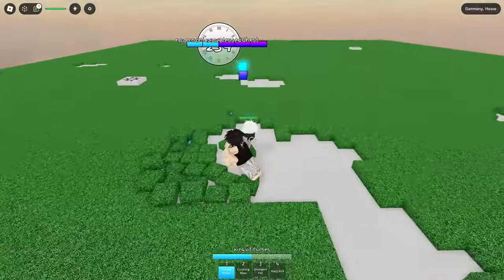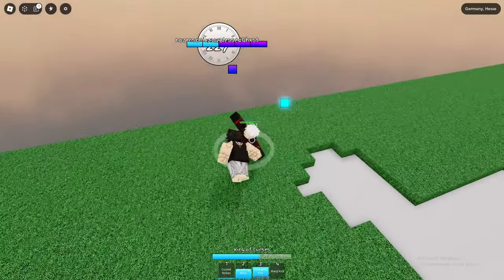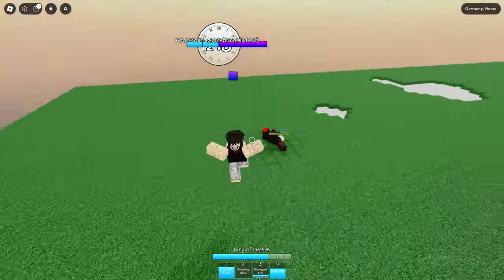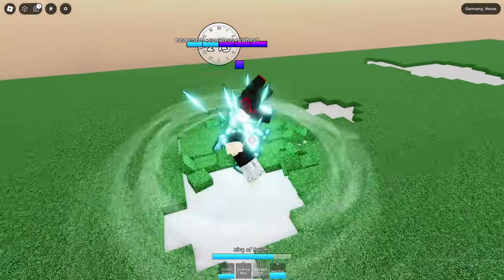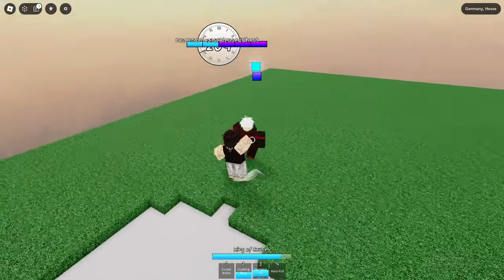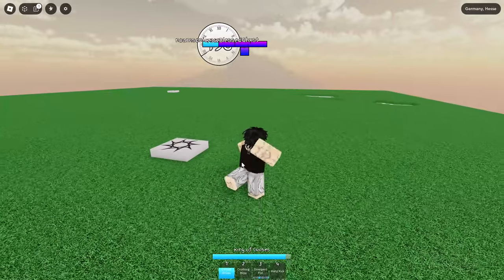Crushing Blow — one two three — Slim Manji kick. Why are we on top of bro's head? Curse strikes — bro's getting cooked right now. Boom, I might go to ranked after this. Once I get the hang of it a bit more — black flash. Come here buddy, curse strikes — bro is getting cooked, two stocks gone. Did I even get hit once this whole 1v1?